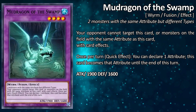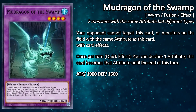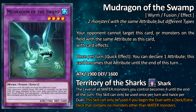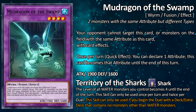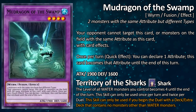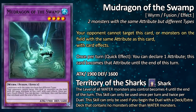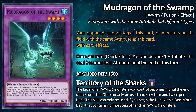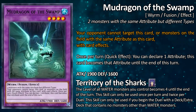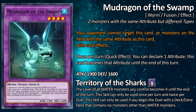Mud Dragon is a level 4 water attribute, worm type fusion monster. It requires two monsters with the same attribute but different types. That water attribute is incredibly important because that's what allows you to play Territory of the Sharks with it. The two fusion materials are pretty easy to get in a Crystron deck since you're running Murmels anyway. The first half of its effect reads: your opponent cannot target this card or monsters on the field with the same attribute as this card. Since it's water and everything else in our deck is water, it essentially means all our monsters are untargetable.